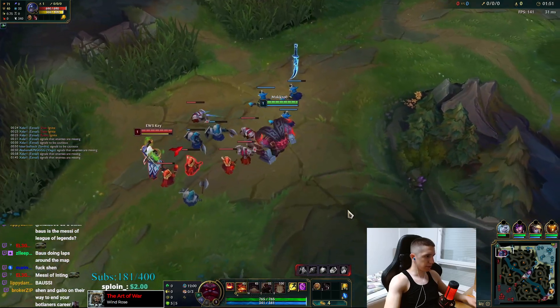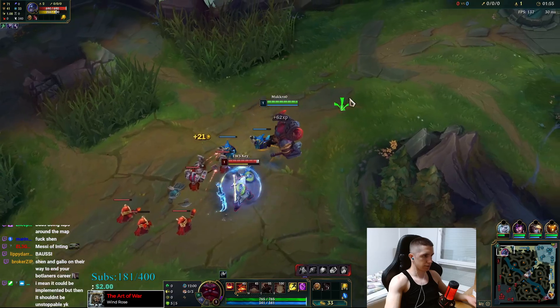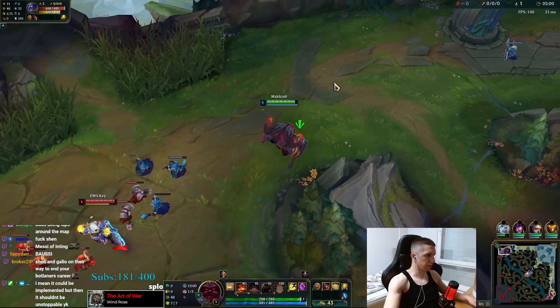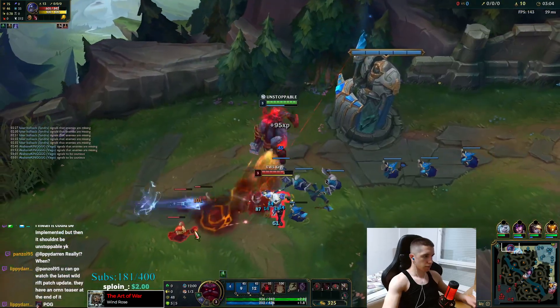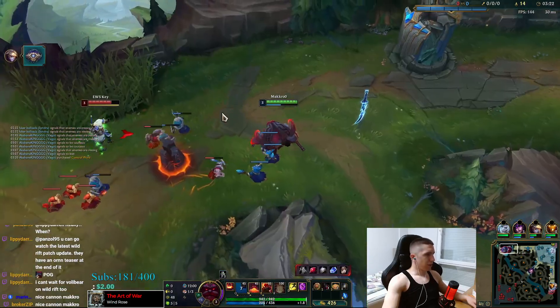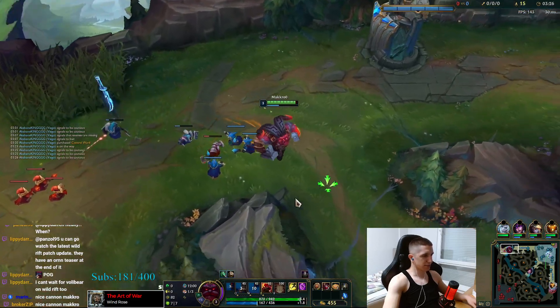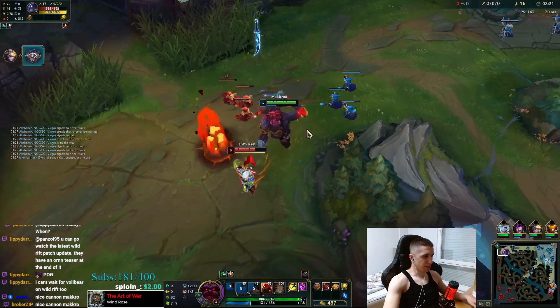What happened to the minion aggro? Why is the ranged minion low HP? See — Bone Plating blocked 48 damage. It blocked Grasp and his enhanced Q. Oh my god, you guys are just gonna keep bullying me for the scanner, aren't you? Jesus.